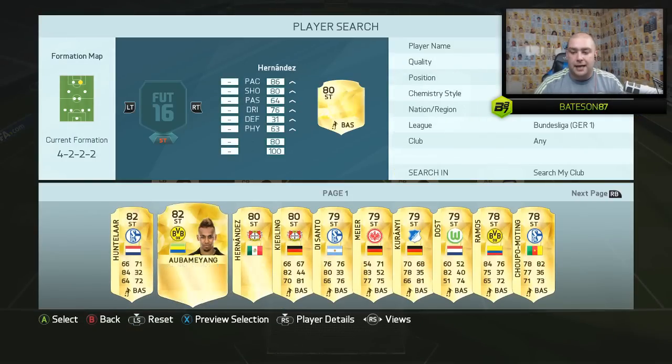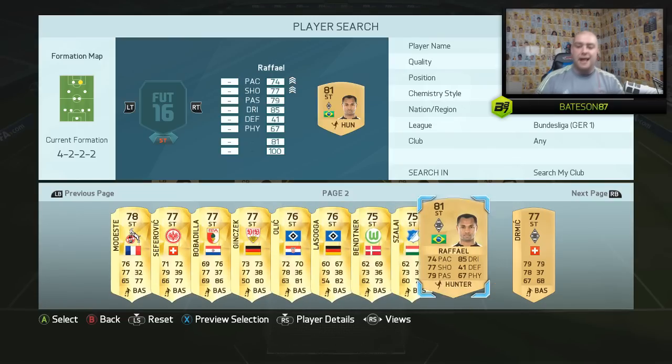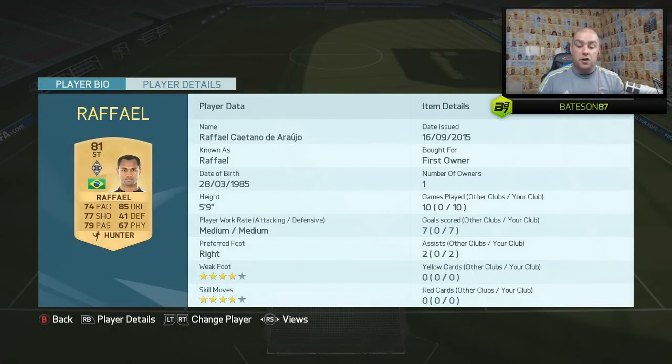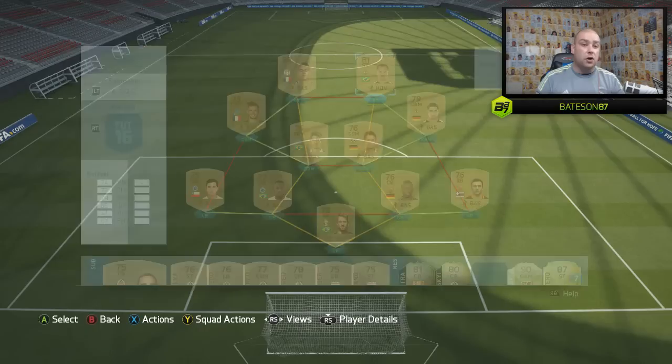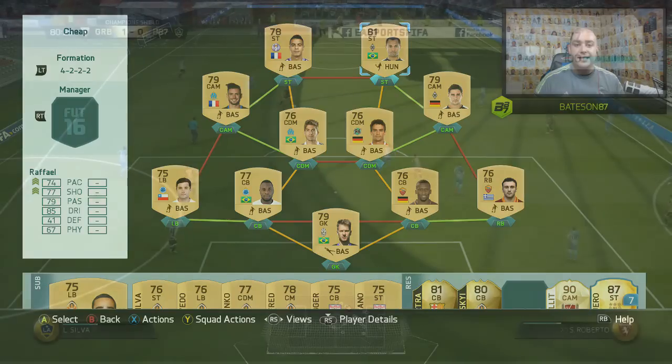The final player to finish off this team is a striker I've already done a squad builder with — it is Raphael. 74 pace, 85 dribbling, 79 passing, 77 shooting, plus 4-star skills and 4-star weak foot with medium/medium work rates. 10 games, 7 goals — absolutely sick. That is my non-rare team built for you. If you go and build it, it's going to cost you around 10,000 coins. You can get that in a matter of games with Coin Boost, and use it as your fitness team as well. Let me know what you think.